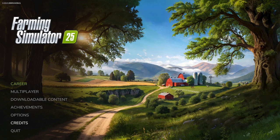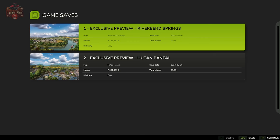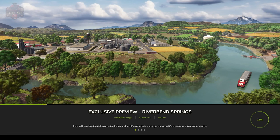If I were to venture a guess, if there was a playable demo at the Tokyo Game Show, this was probably that build, because we did have access to both maps: Riverbend Springs and Hutan Pantai. I'm going to split my gameplay across two videos — this one being Riverbend Springs, then another for Hutan Pantai. You will see some bugs in this video; I've not removed anything that didn't work, but note that this is a pre-release version. The bugs we mentioned to Giants have already been fixed, but a newer build wasn't available.